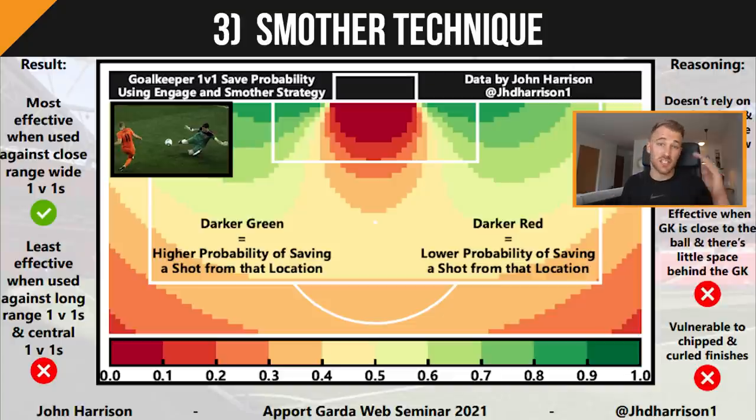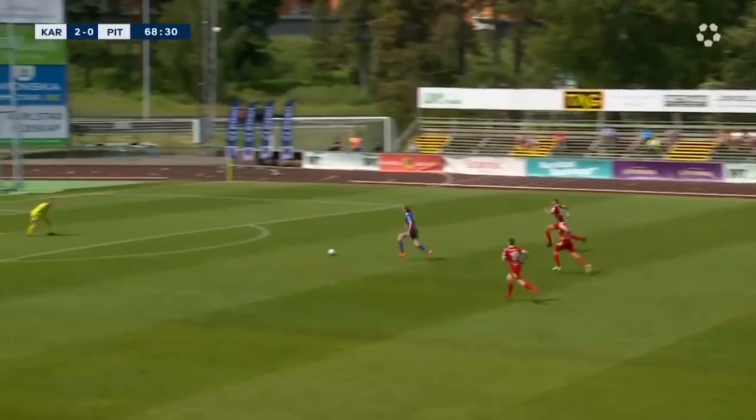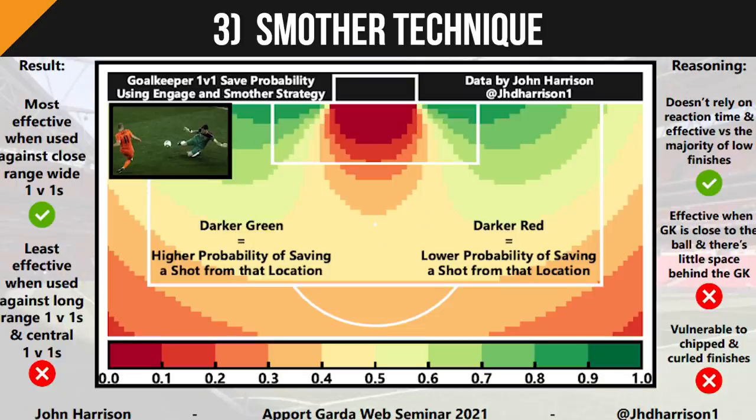Similarly, the smother technique — given that it's vulnerable to chipped or curled finishes around the goalkeeper — has the highest save probability when used for close range wide area 1v1s. However, statistics don't always show the full picture. From my experience, in a 50/50 situation the smother technique can be very effective regardless of where it is in the box, as long as you get to the ball first before the attacker.